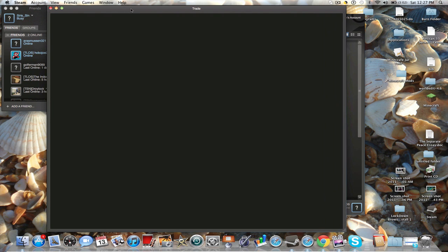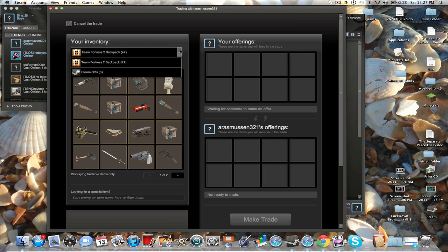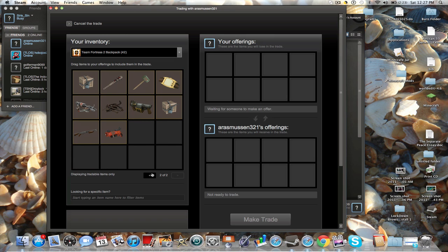Now this window pops up for a trade. It's loading, and you get your backpack here — Steam Gifts or Team Fortress 2.